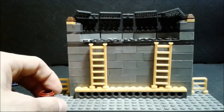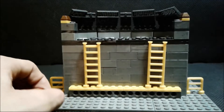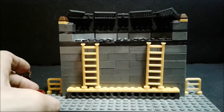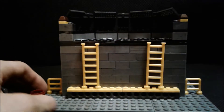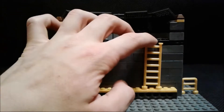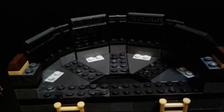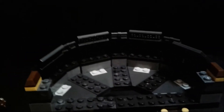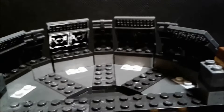Now, once we take that aside, let me adjust the lighting a little bit so you can see the yellow much better. There we go. So we have two ladders that lead up into the cockpit — well, I wouldn't say cockpit, but this roof battle area.